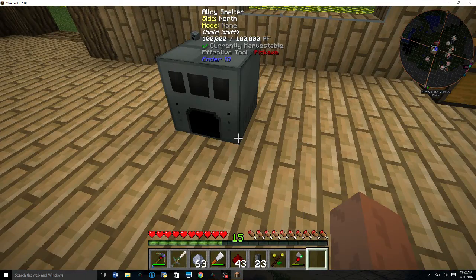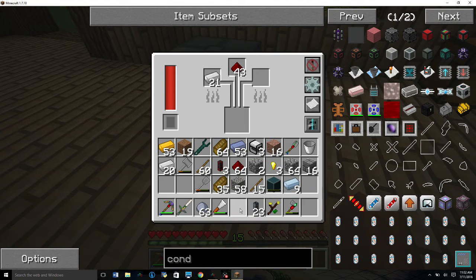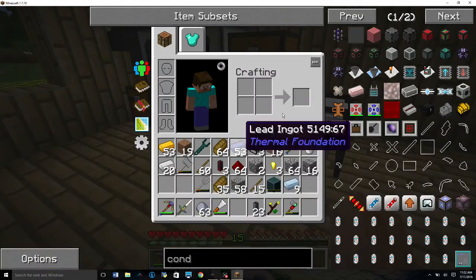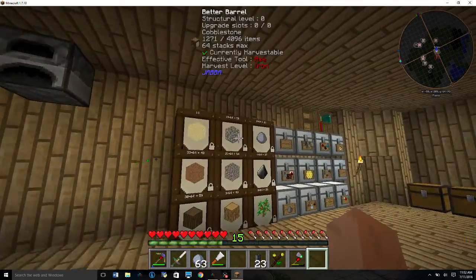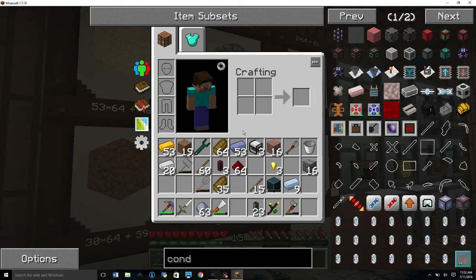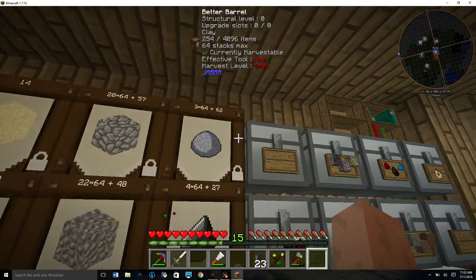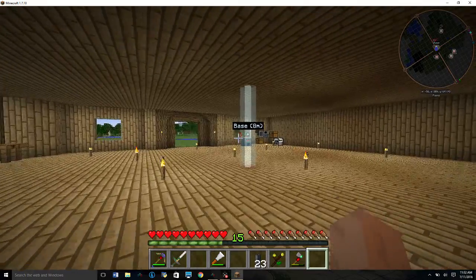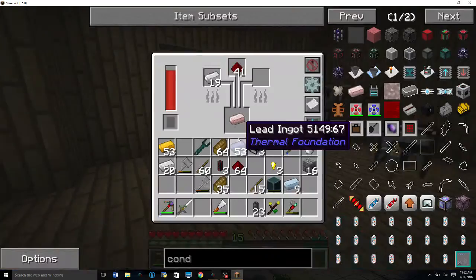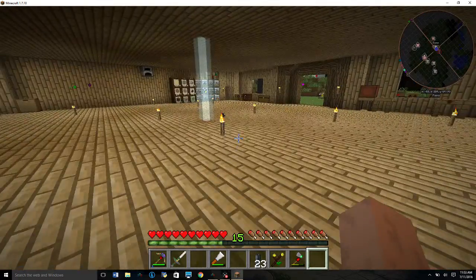That's going to give us some conductive iron. We're going to need the alloy smelter — that's iron and redstone. Oh, that's going to take forever. Alright, let's put some of this stuff back and clean up the inventory a bit.